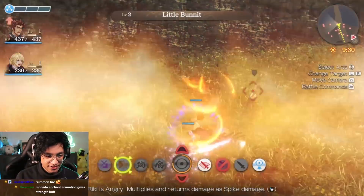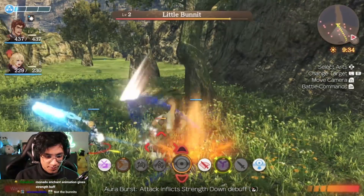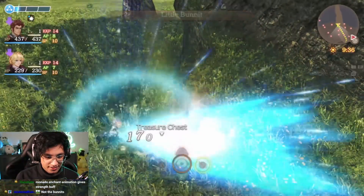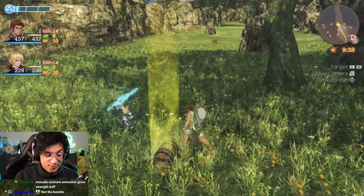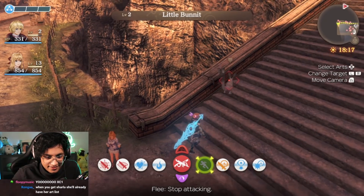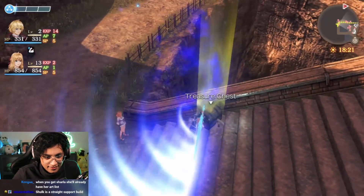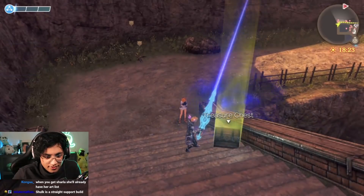Alright, let's buff ourselves and use Aura Burst. This stuff is crazy. What if I flee? Oh. Alright, I'm gonna try on an enemy.